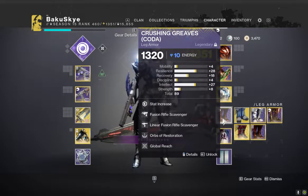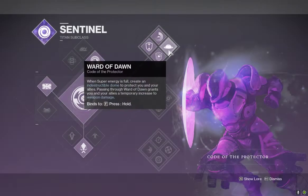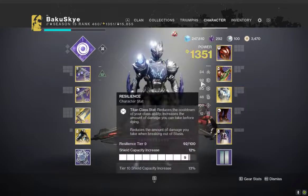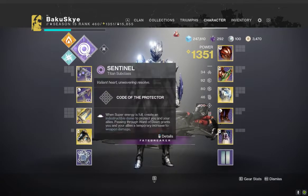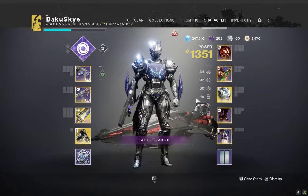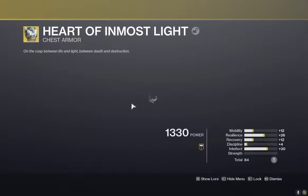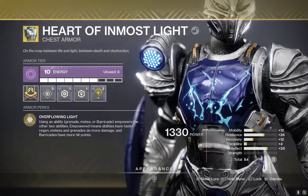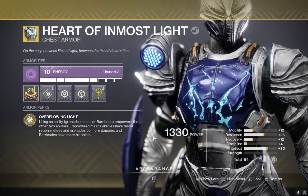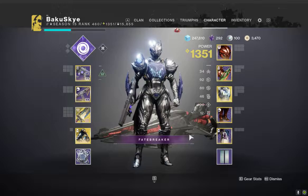Global Reach is kind of there as a placeholder right now. I'm thinking about changing these boots to void to get Stacks on Stacks, because I have the stats I want since I will be using Bubble — and for those that don't know, Bubble is getting a buff and will pop as fast as the Well. My resilience is at nine because Bubble stacks off of your resilience. I have a hundred intellect and eighty-eight recovery. My abilities are what they are because I am using Heart of Inmost Light — this is the core of my build, because every time I use an ability my other abilities get empowered. Your barricades also have more hit points, so this is going to be very good for day one of the Witch Queen DLC.